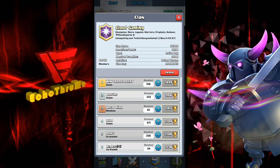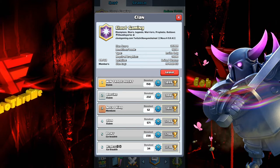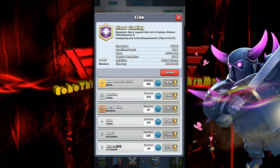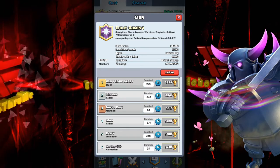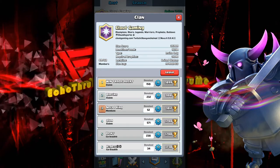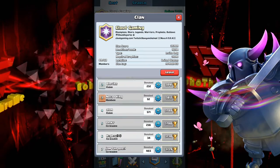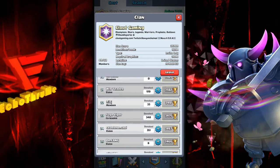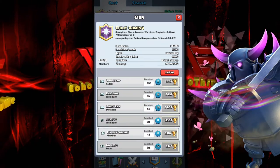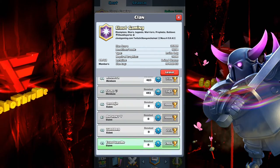We're giving a highlight to a player, to a deck, and to the clan in general. Clout Gaming has 35,909 as a clan score, 49 of 50 members, and they are a very competitive clan at cloutgaming.com. Here's your little spotlight as I scroll through the current members of Clout Gaming.